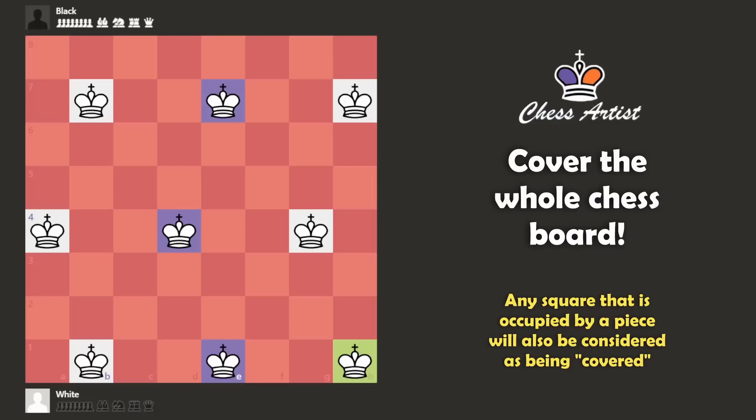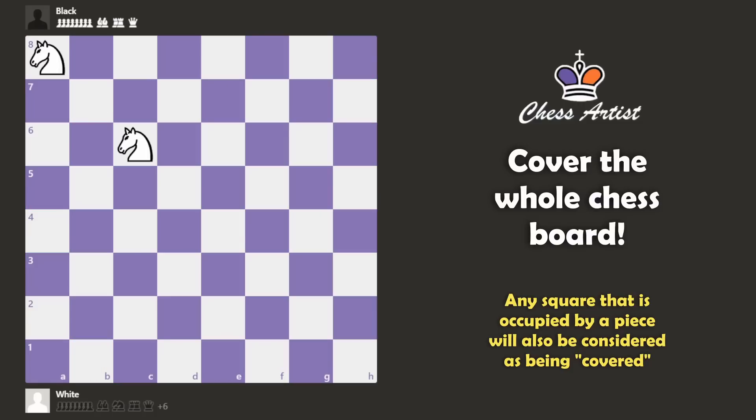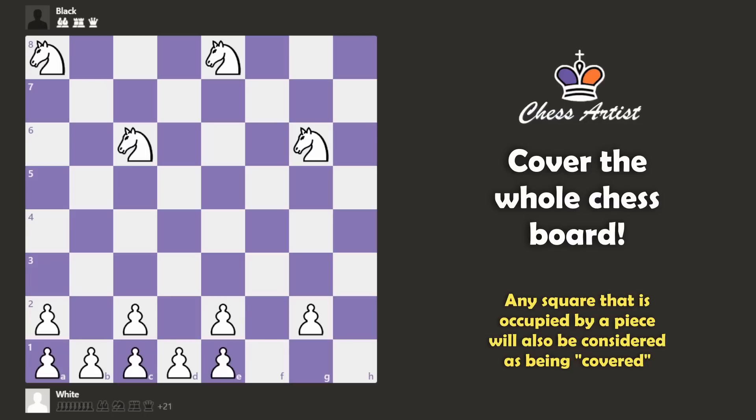And before I end this video, I have 2 questions for you. First, how many knights do we need to cover the whole chessboard? And second, how many pawns? For the pawns, we have to cheat and place them on the first rank, because there is no other way to cover the first rank. So yeah, you have to do that. Let me know in the comments what is your solution for those two cases.